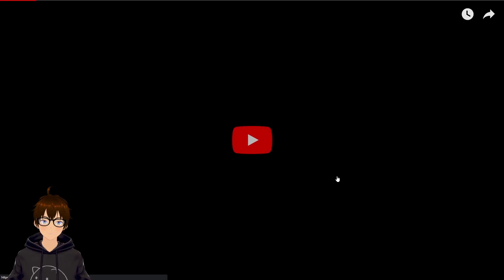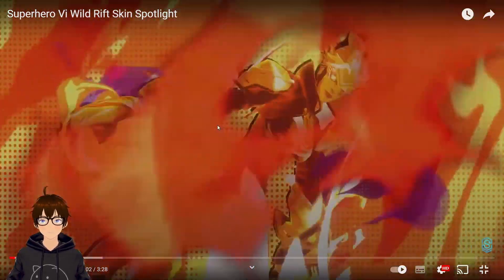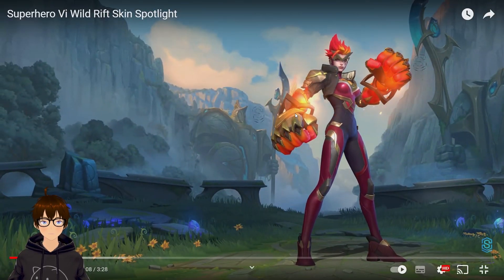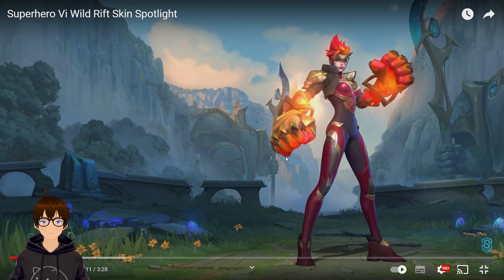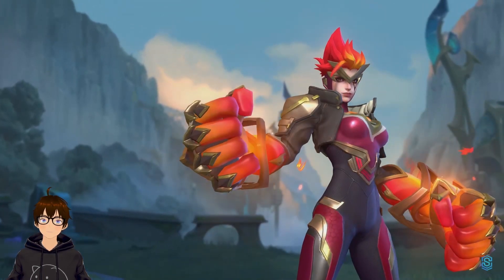Now let's move on to Vi. Before that, let me look up High Noon Urgot's splash art on my phone — yes, splash art's the same. Okay, now we need to talk about something: it's Superhero Vi. I'm so tired of the superhero skin line — I hope this is the last. If the psychic detective thing didn't go on so long, why is this happening? I did max the battle pass even though I haven't played in a while. She's not going to have a skin for a long time — I think her last skin was Crystal Rose Vi, a gacha skin.